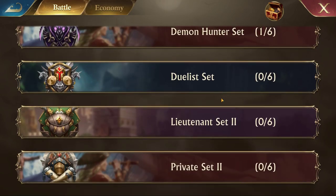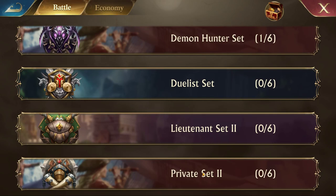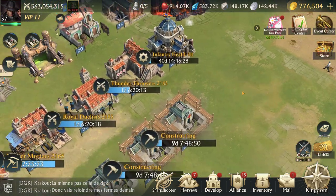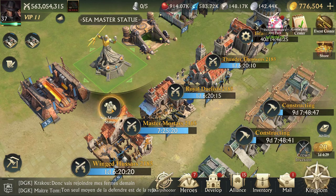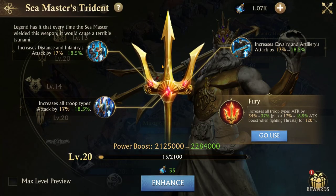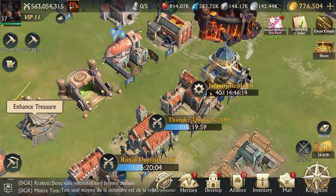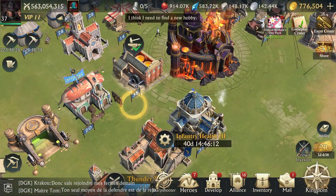There are obviously different levels. When you first start out, just by completing the storyline, you can get the private set. I think you can open certain chests once you reach a certain level of your Sea Master's Trident, and that lets you access those pieces of equipment. Back to the forge.